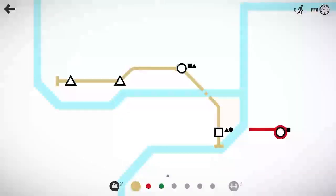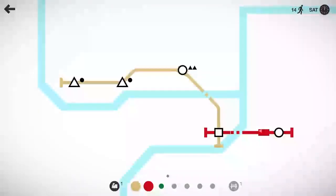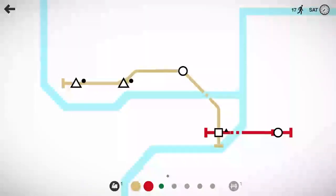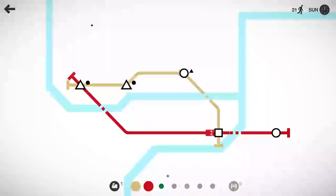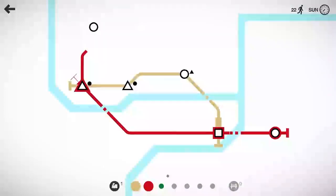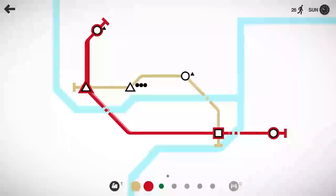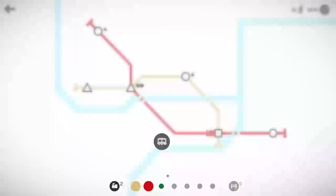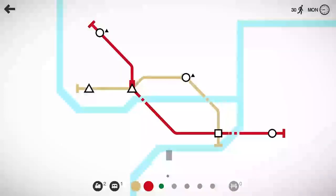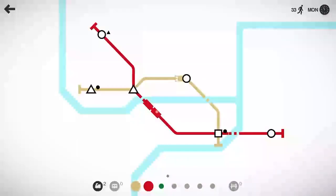Got a circle spawning over here on the east side of the map. Go ahead and use our red line to do that — it will just kind of move across like that. Looks like it's spawning mostly triangles, so let's go ahead and do something like that for funsies. It will be a bit of a distance for the red line to go. We're going to take our red line up and hit that circle there. We'll grab an extra carriage and put that on the red line, which looks like it's going to have the most passengers — 33 people moved here in the second week already.